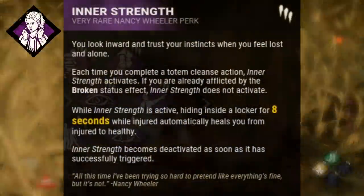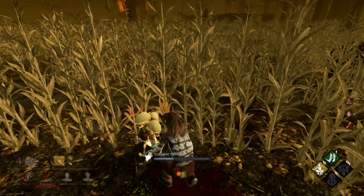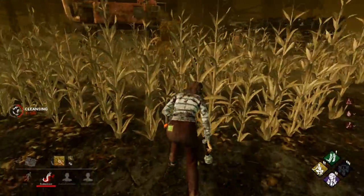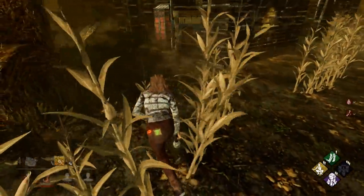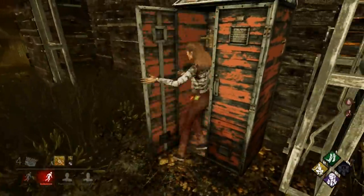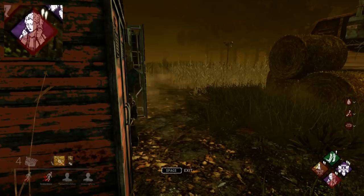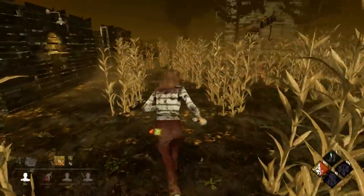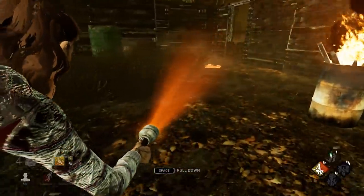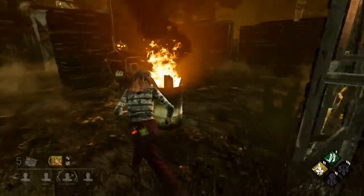Next up, let's talk about Inner Strength, which is actually one of my favorite perks. The way this works is basically you will go break a totem. And then once you've broken a totem, if you're in the injured state, you can enter a locker and over eight seconds, you will be healed fully. The nice thing about this is that heal is very fast. However, when you factor in cleansing the totem, that is actually an extra 14 seconds, which means ultimately the heal of this perk would be about 22 seconds total when you factor everything in. So you can use Inner Strength ahead of time by cleansing a totem before you're injured, and then just step into a locker whenever you are injured and get a pretty quick heal.